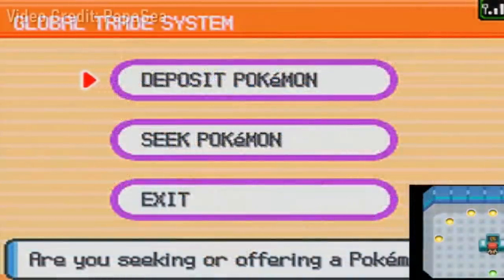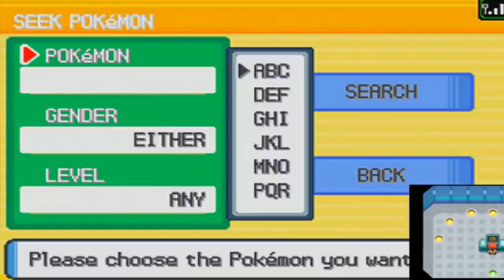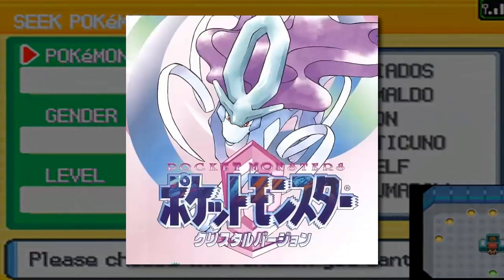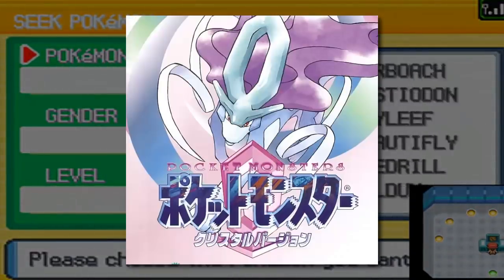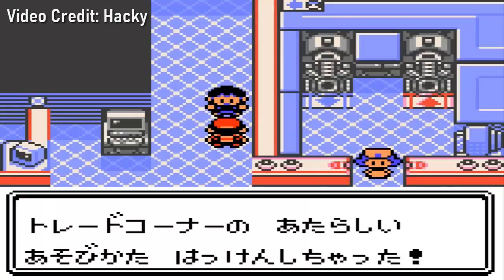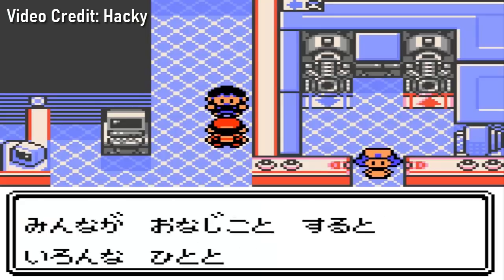If you ask the average Pokemon fan when the global trading feature was first implemented, they would probably answer with Gen 4, specifically Pokemon Diamond and Pearl. But the truth is, this was first available in Pokemon Crystal — Japanese version only. Yes, the Japanese version of Pokemon Crystal featured numerous upgrades related to wireless communication that sadly did not make it overseas.